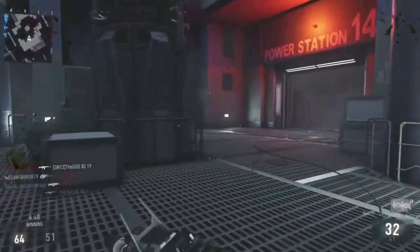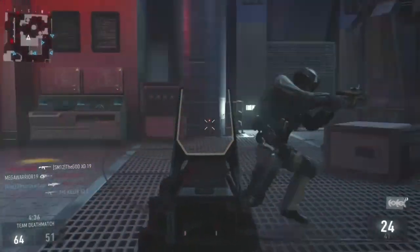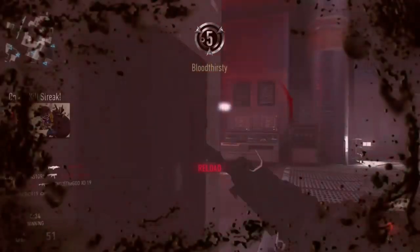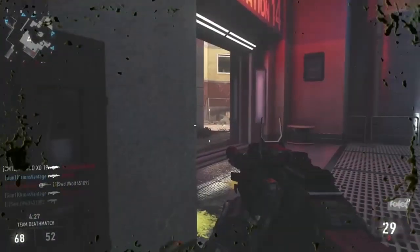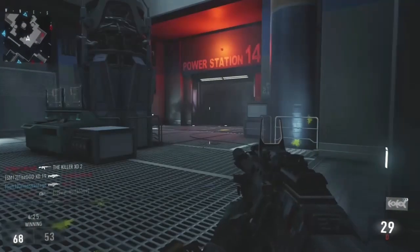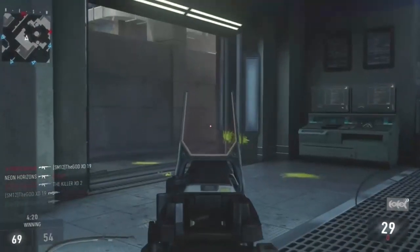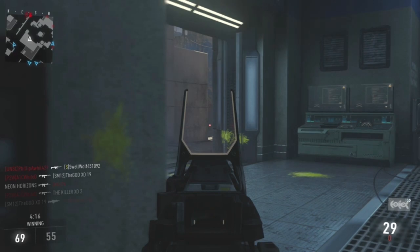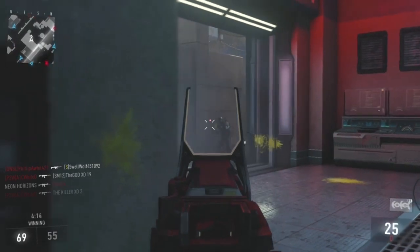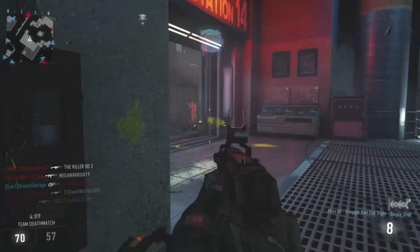Also important is to reload after every kill — make sure you have a full magazine when you go into battle. Furthermore, you need patience when playing in this style. I know it's more fun to run and gun, but if you slow things down and wait for people to come to you, you'll have a greater chance in gun battles because you'll have the advantage. The element of surprise is on your side. Don't move often, and if you do, make sure it's to a better position to surprise your opponent.